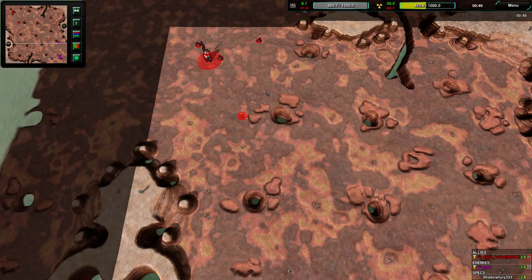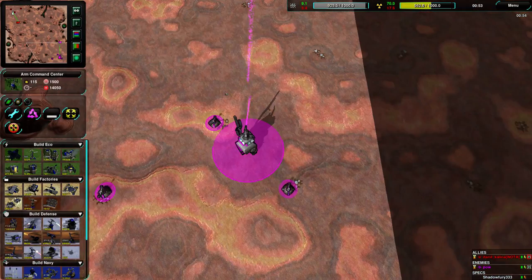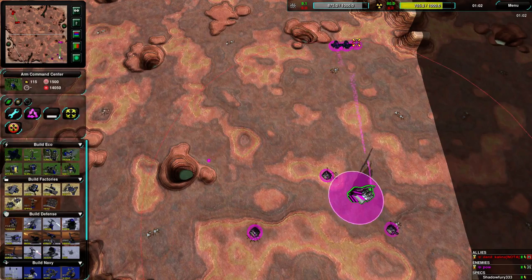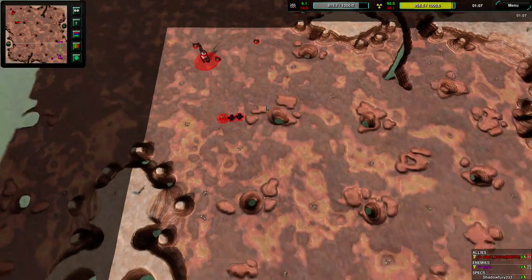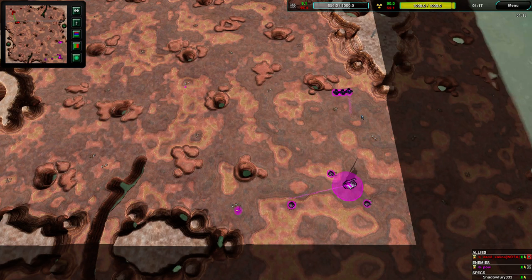Both players are building up their factories. A K-Bot Factory is coming up for Daniil and Kalina very soon. I should point out — when I say vehicle map, I'm thinking of 0k, because in 0k this is a vehicle tank map. But in NADA, vehicles are so expensive that most people go for K-Bots regardless. Now, let's see if a map with this much open space is gonna afford more scouting — if the players are gonna go scout to see what their opponents are up to.